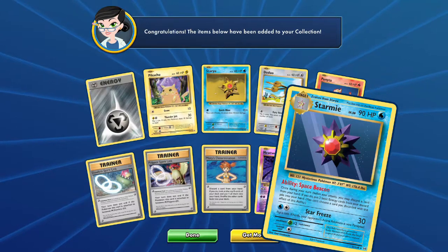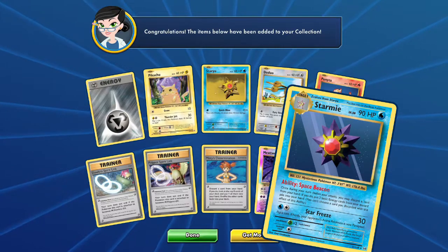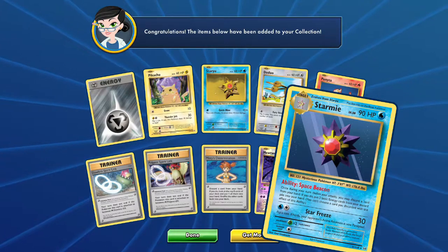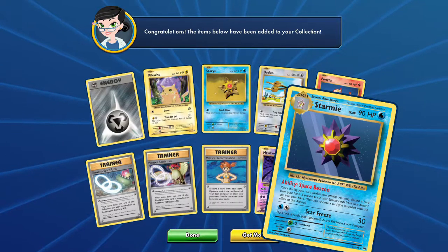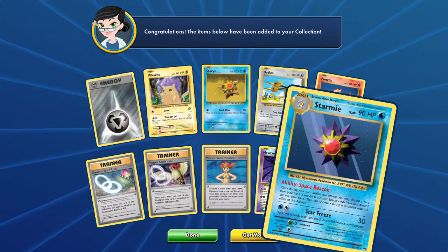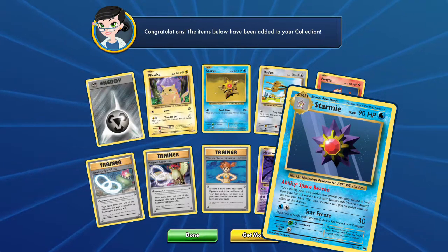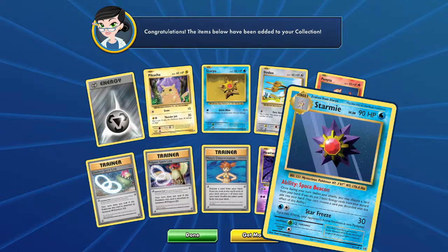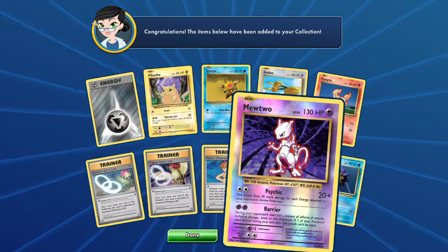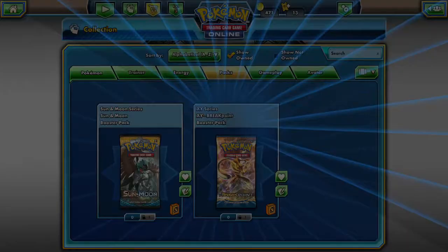Starmie — Star Freeze: flip a coin, if heads the opponent's active Pokemon is now paralyzed. Space Beacon: once during your turn, before attacking, discard a card from your hand and if you do, retrieve two basic energy from your discard pile. You can't use the card you're discarding with it. Psychic and Barrier — that's nice. Holographic Mewtwo, glad to have.